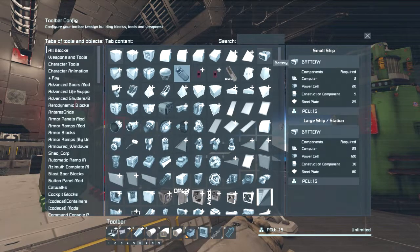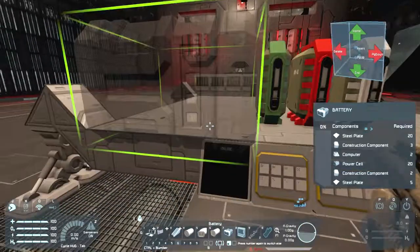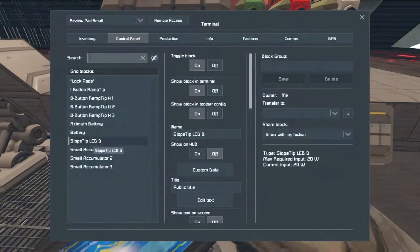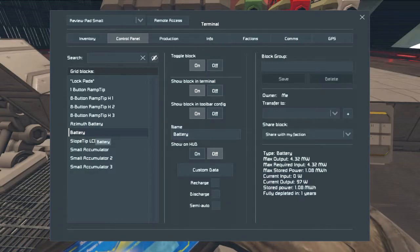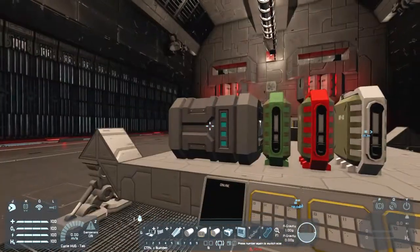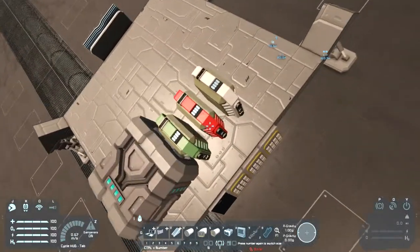Oh there it is. So it uses twice as much. What's the difference in power capacity? That vanilla battery can hold 1.08 megawatts. Granted it is larger by quite a bit, but you're still better off with two of these than one of them, due to the overall size being a lot smaller.